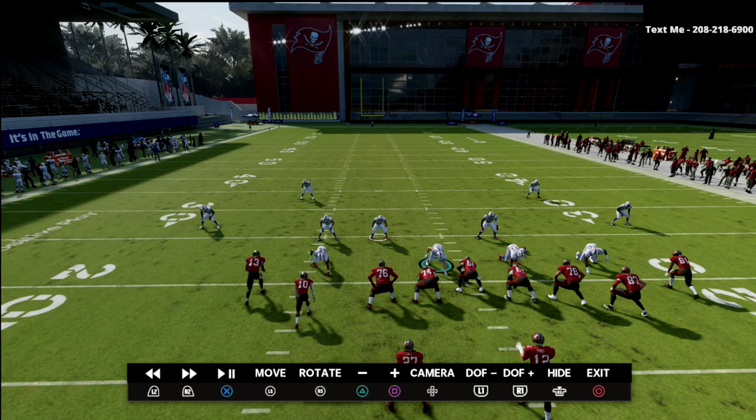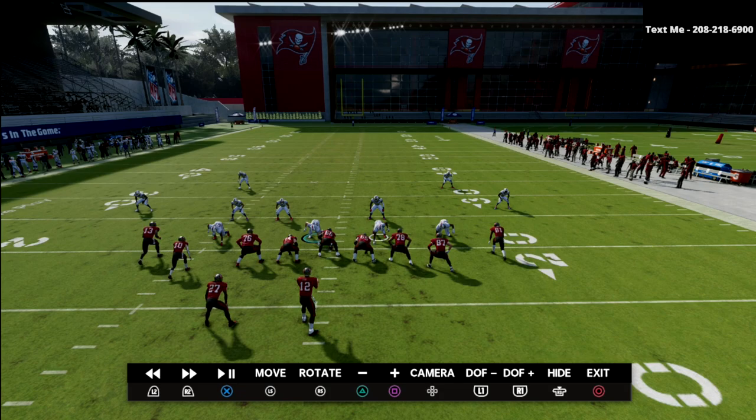Quarters, palms, and cover 6 are all what's called split field safety coverages. The easiest explanation: the difference between cover 3 and cover 4 is where the safeties are. Cover 4 has split field safety — two safeties up top, so the middle of the field is open. Cover 3 has middle of the field closed: one safety is the underneath curl-flat defender and one safety is the deep middle third defender. That's the biggest distinction. What I think we're seeing here is a coverage that is literally splitting the field in half.